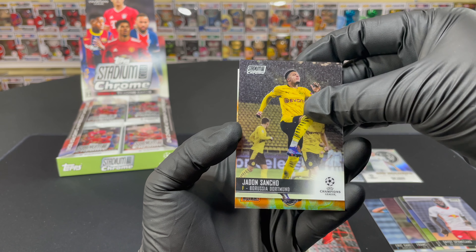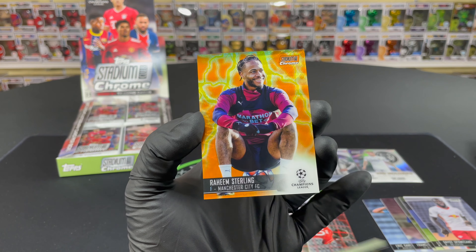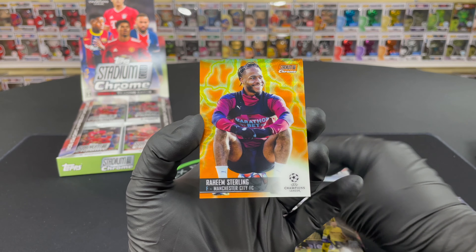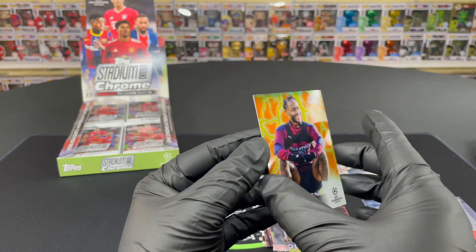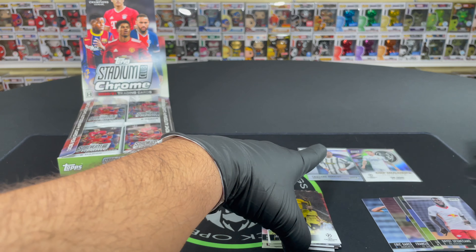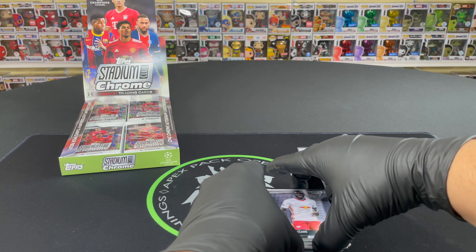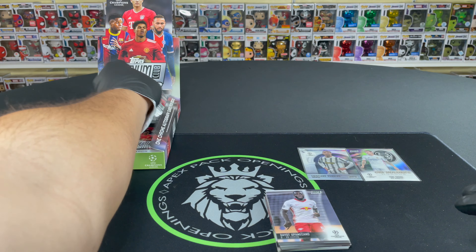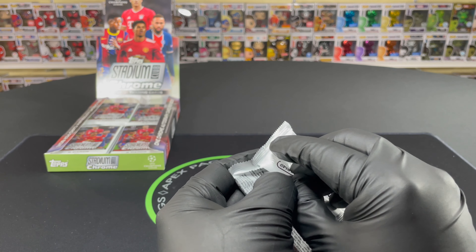Leroy Sane — not bad, I like that card. Jayden Sancho. And we got an orange — Raheem Sterling! Not bad at all. This is the orange yellow electric wave — you are guaranteed one per box. Rumors circulating that he's on a move to Barcelona possibly, maybe Newcastle. We'll see what happens in January.